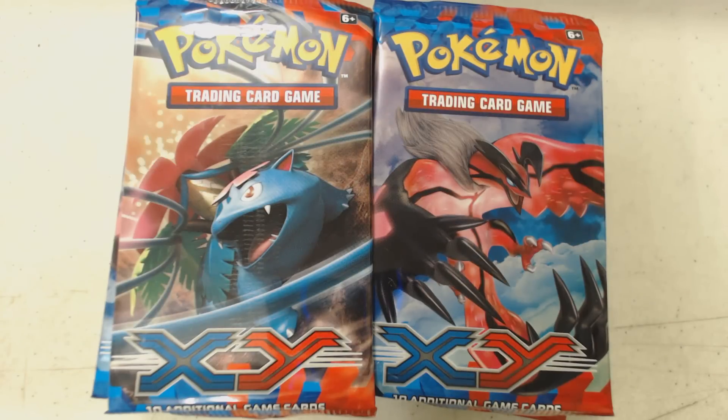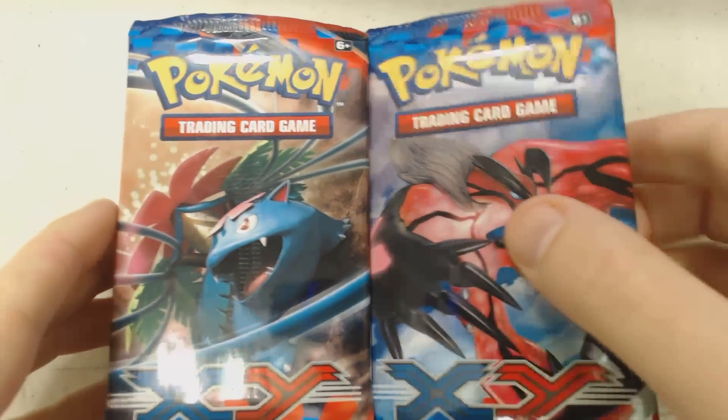Welcome back Pokémon Trainers, this is your friendly neighborhood Bullidos. Today we're cracking open 15 booster packs of the brand new Pokémon X&Y set. This set has not yet been released in stores and I have 15 random packs that we're going to crack open on camera.